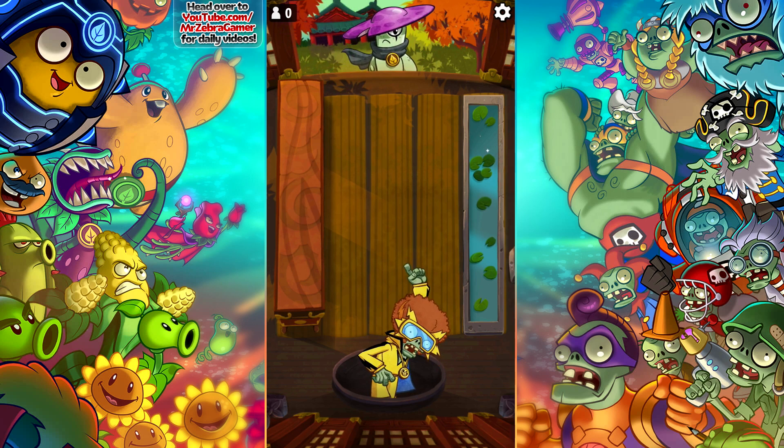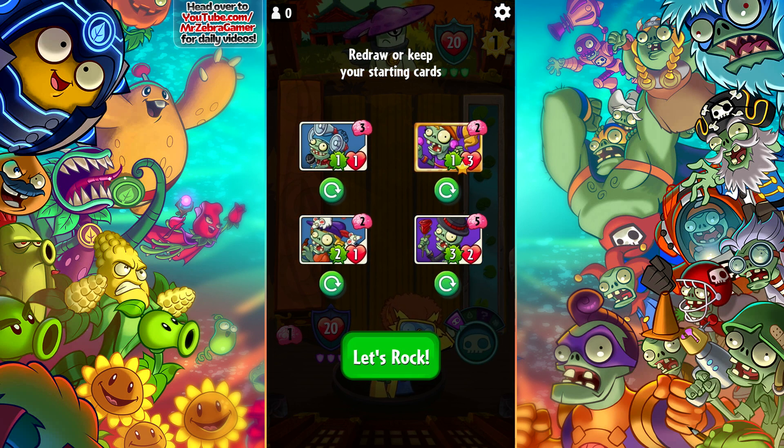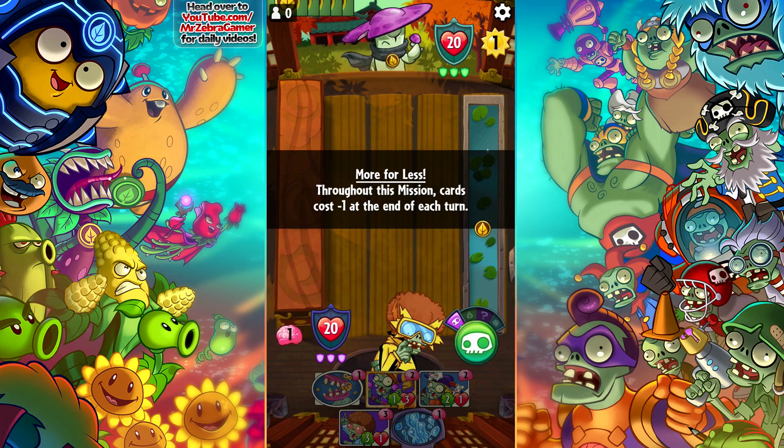The Smash and probably Infinity are probably my three favorite deck setups I have. Of course there's always more room for improvement — this isn't the best starting hand ever, but those things happen over time. I can work with that. It might be a little tough at first, but I think we can make this work. Either way, 'more for less' — throughout this mission, cards cost minus one at the end of each turn.